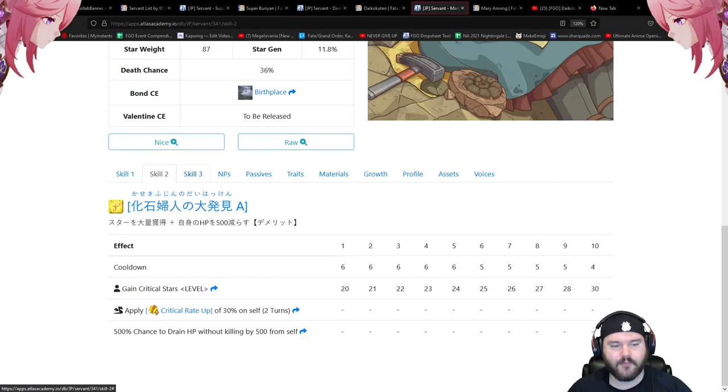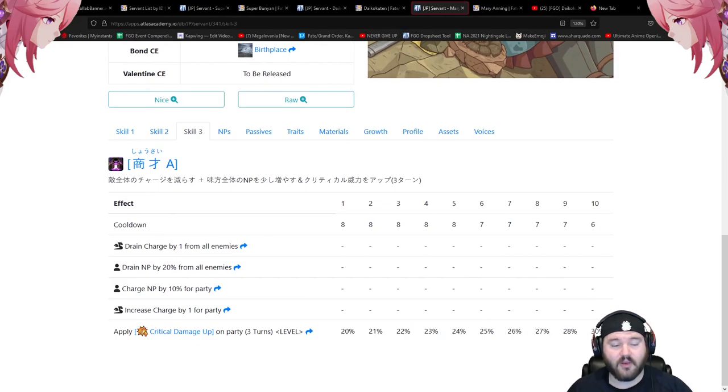On the third skill: drain NP by 20 from all enemies and charge your party's NP by 10 — all contributing to the looping you'll need to clear anything. Then crit damage up 20 to 30 for three turns. That's a very good skill for a one-star lancer.